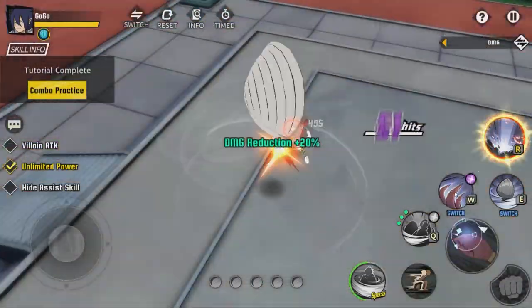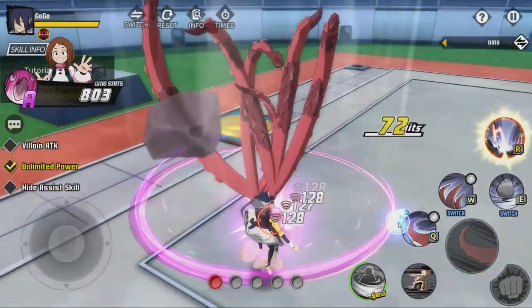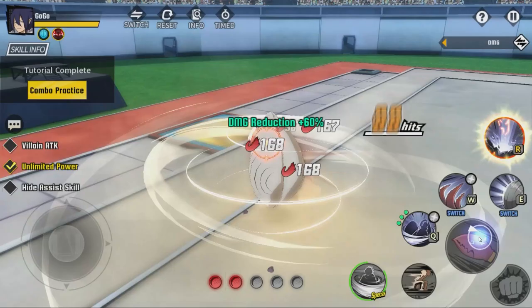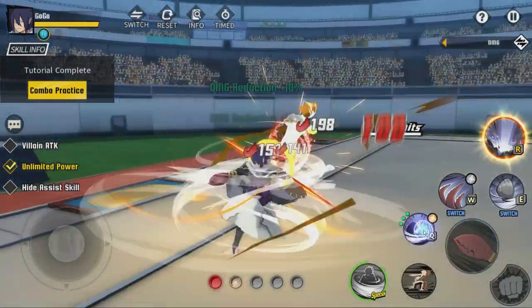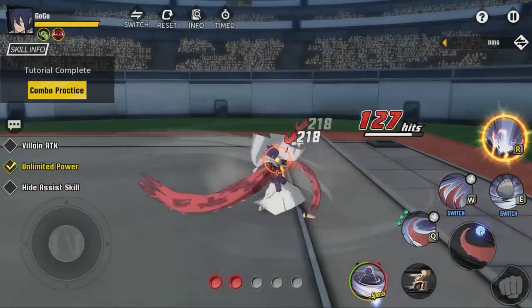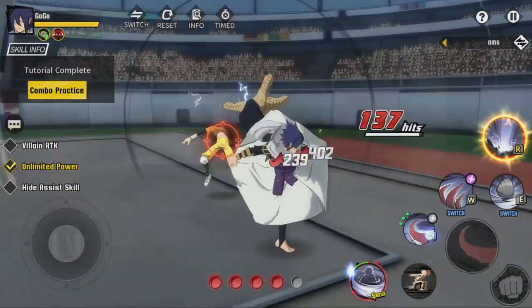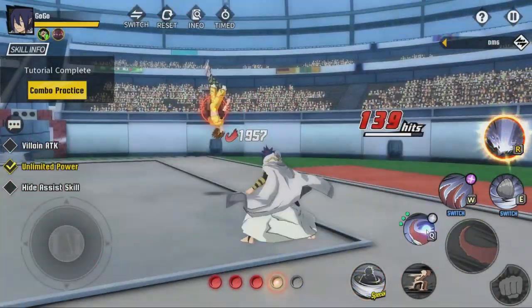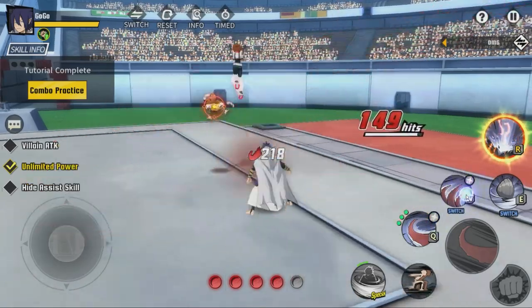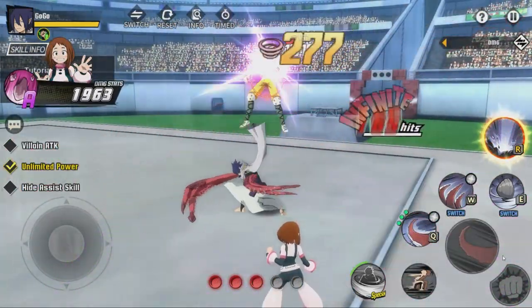Not half bad at all. I'm gonna start button mashing and see what happens — there are some attacks I still haven't gotten. Where's the foot one where he slaps with his feet? That's the one we care about. There we go — that's the foot one! So if you hit W and then go into Q, you can get his foot out.